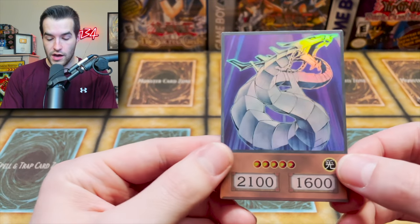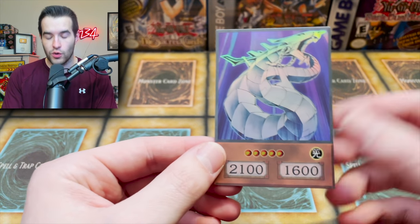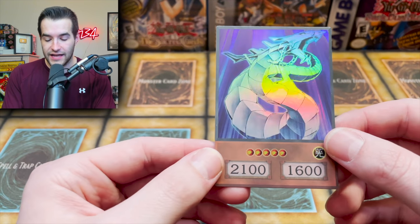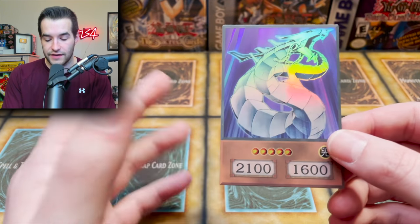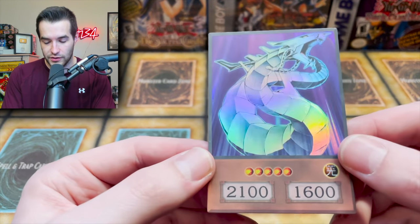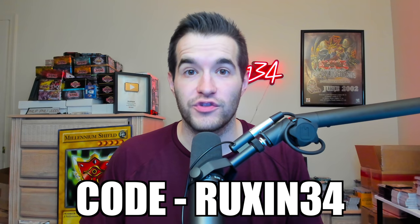There's some really cool stuff in here. First, we're going to start off with a Cyber Dragon. There is an anime Orica card. Orica basically means fake or fan-made or stuff like that. These are not official cards, obviously, but they are very cool looking and awesome to collect. If you guys are interested in those, go check out OricaShop.com and use code RUXXEN34 for 20% off your order.